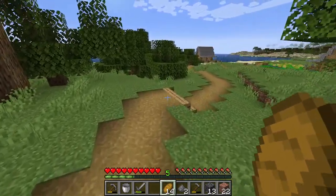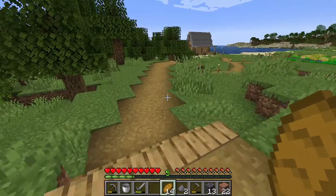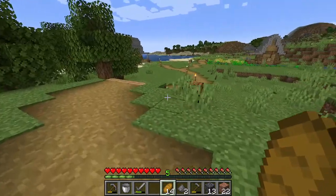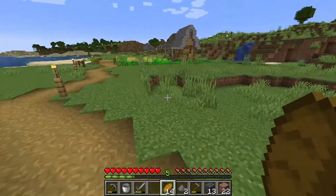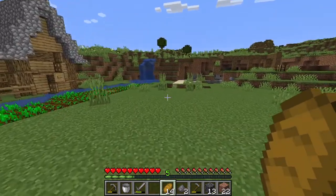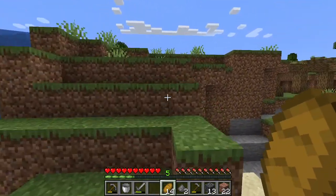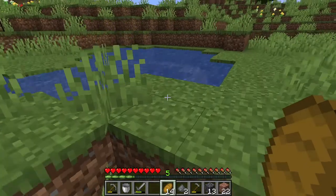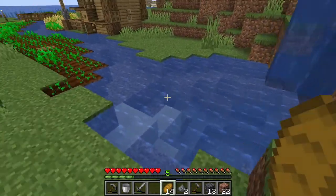And then after we connected this path to the mine shaft, we can go all the way back here. I'll show you another thing I was working on for our source of food right now — we've been using wheat. So I decided to kind of build the wheat farm into the terrain of the land. One of the first things we did was we went up here and we made a little pond here.